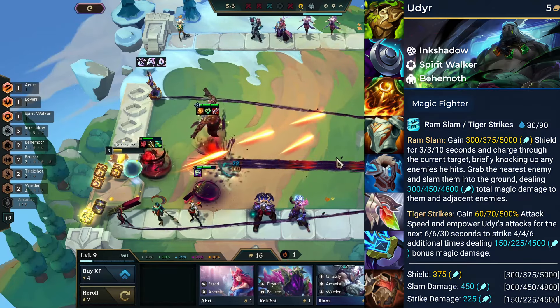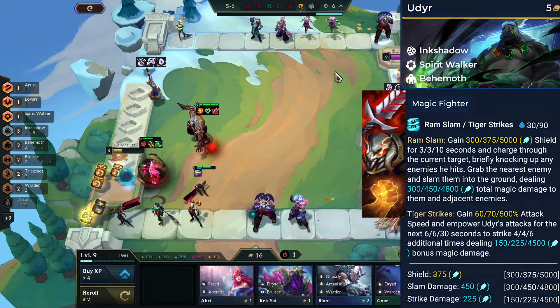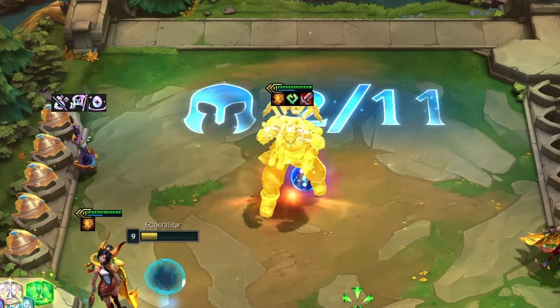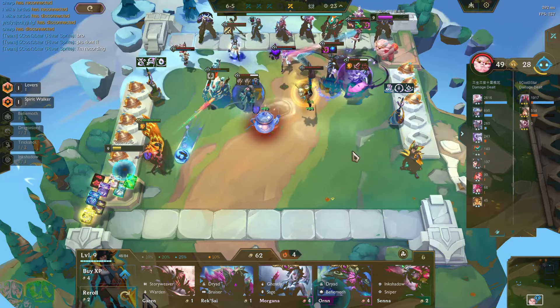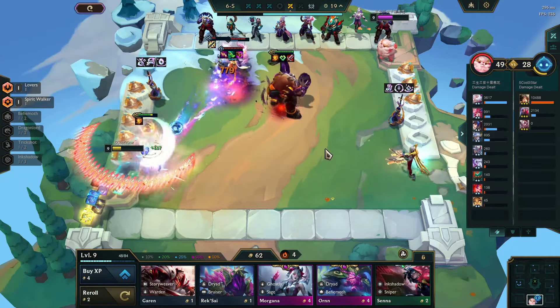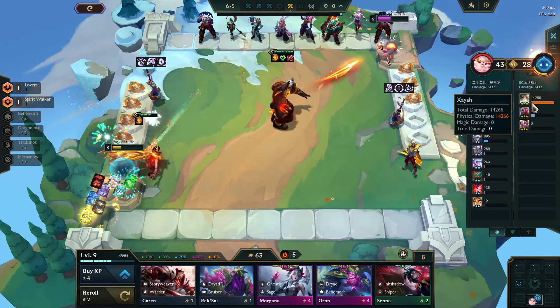Optimal items for him can be either tanky items or Omnivamp-providing items. Acquiring Udu as a 2-star unit can win crucial rounds. 3-star Udu becomes a versatile powerhouse, knocking down all other enemies one by one. One-versus-all scenarios are a piece of cake for Udu, making him virtually immortal.